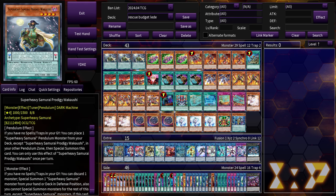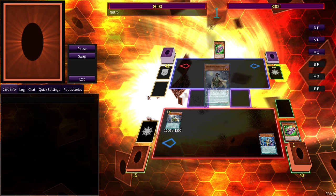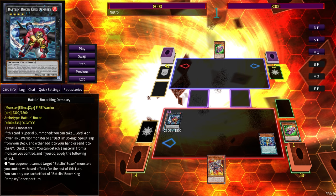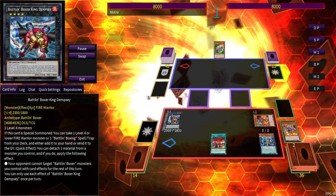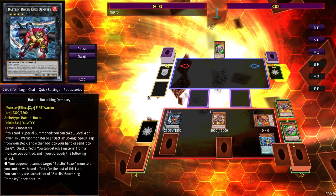To go over how the deck can still go for Terahertz: you go Wakashi into Big Benkei, Big Benkei gets Gaia Booster, Gaia Booster equips and then summons Overlay for Dempsey. Dempsey gets you the Airlifter, and you can detach from Dempsey to stop Dempsey from being targeted by card effects for our turn. Then you go Emergency.